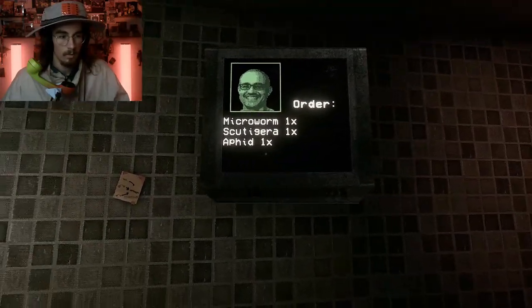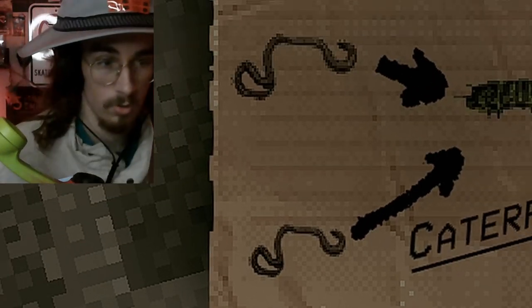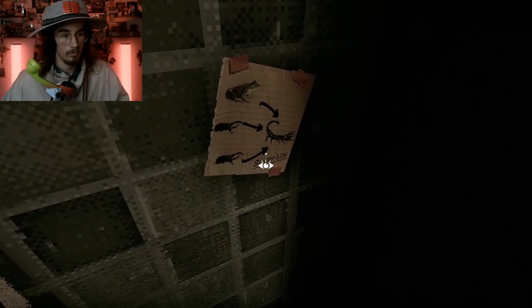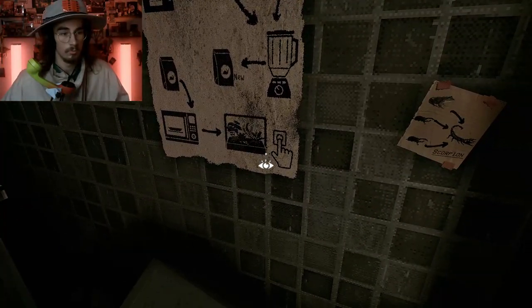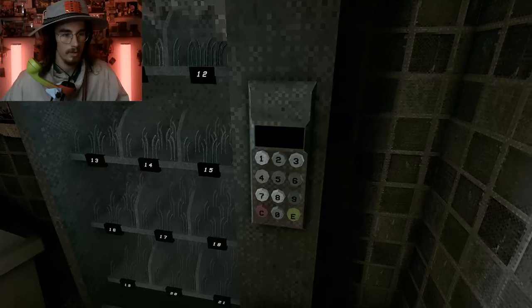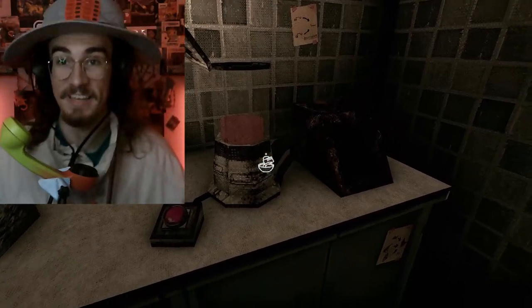Move on to the first order — microwave one, scataria one, and aphid one. I'm glad that the order moves with us. That thing plus that thing plus that thing was caterpillar, so I think worm plus worm plus nasty equals caterpillar. We can make all kinds of different things. So we got a blender, microwave them, and then grow them. We need a micro worm — let's type that in, get ten, enter, and take this micro worm.